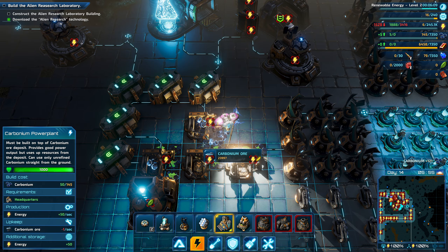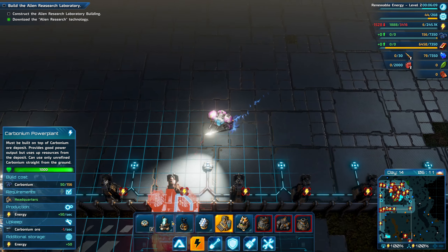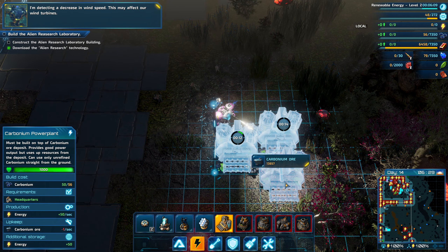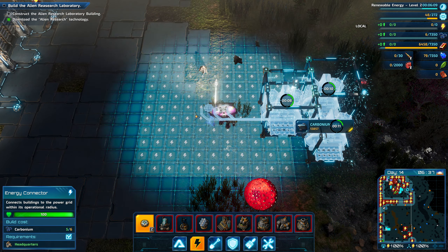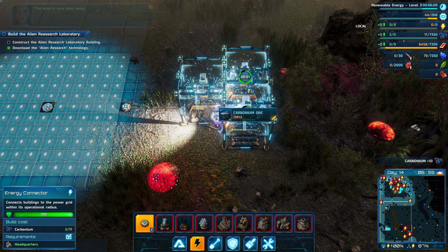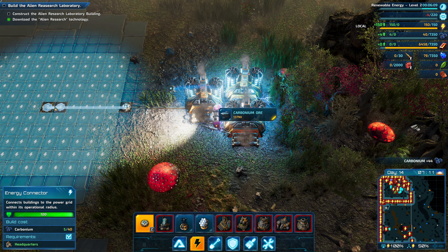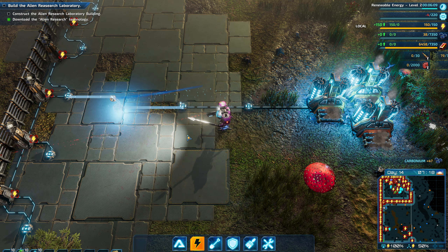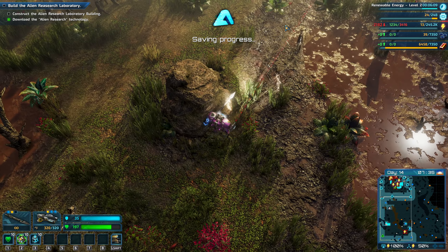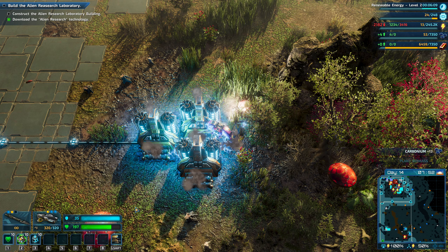We'll do like three of those — that'll be good. We don't need all of the carbonium all the time, just for building — we could use some of it for non-building. Not enough carbonium. Those should give quite a lot. It's on the local grid, but are we getting carbonium? Very, very slowly.